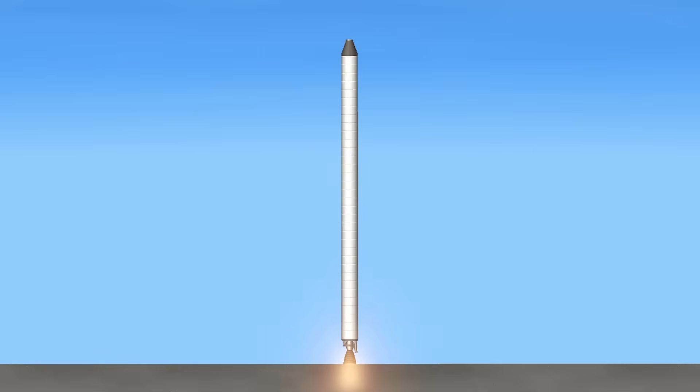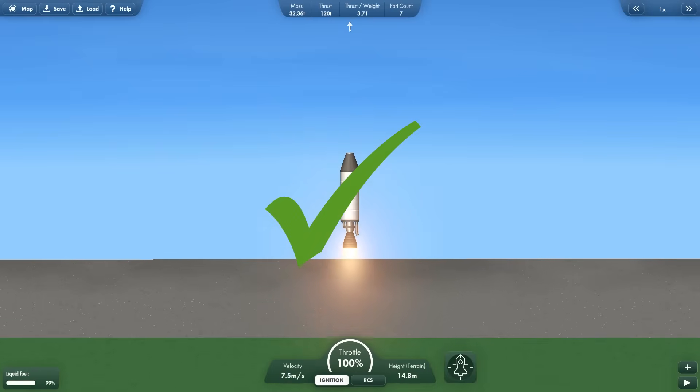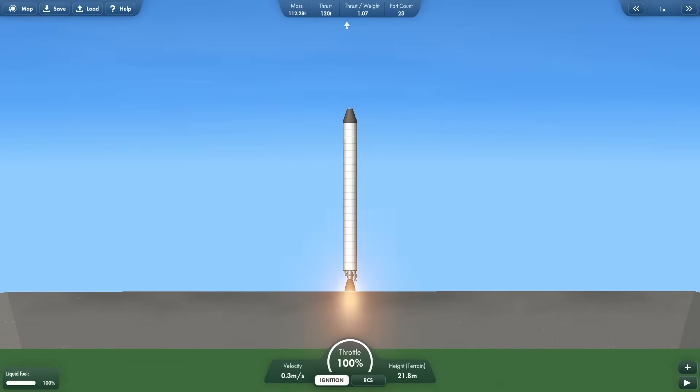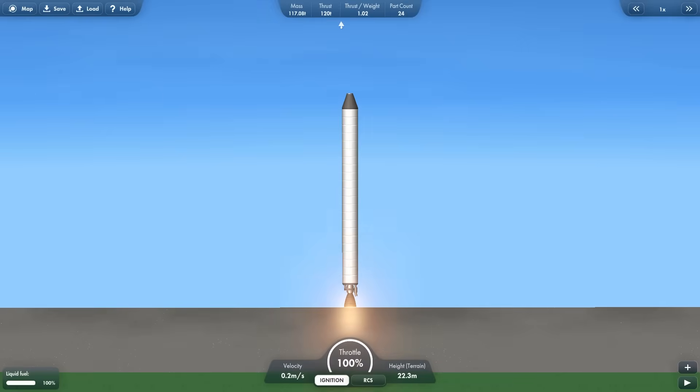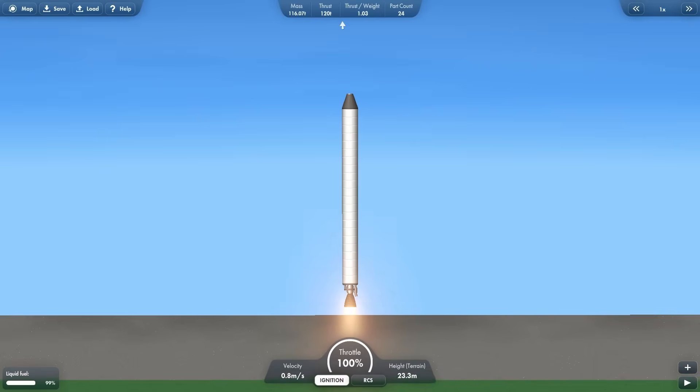How big can I make this and still launch it? Counting up through 1, 2, 3, 5, 8, 13, 21, 34... The maximum is 22 fuel tanks, which is 27 meters high.